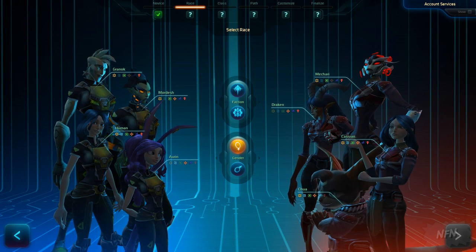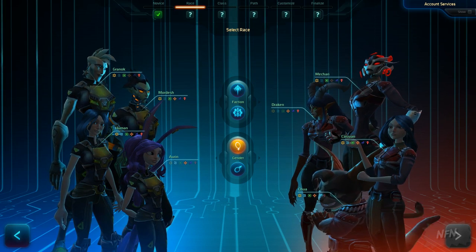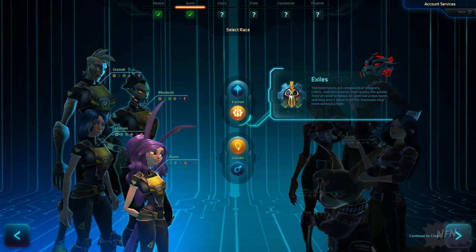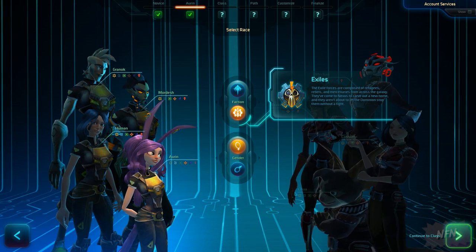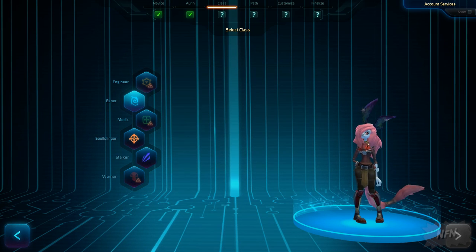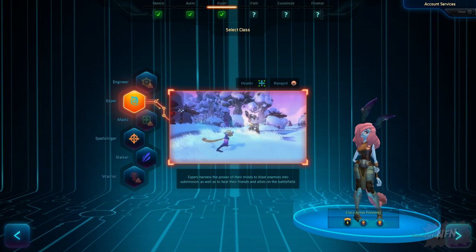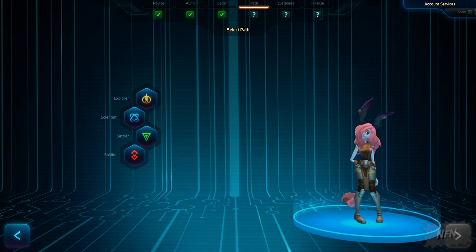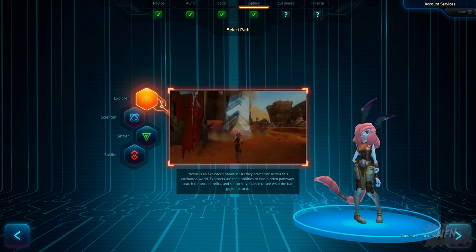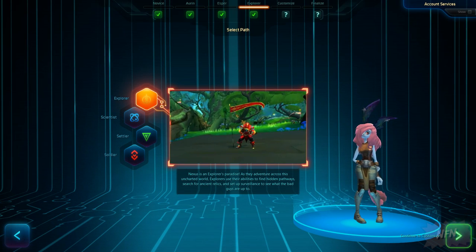Character creation has received a facelift as well. Now you can see all the races at a quick glance along with which classes they can play. Click on the faction icon to switch factions and also receive a brief lore tidbit about that faction. Choosing your class now displays a short video showing that class's animation and play style so you can get a feel for it before you jump into the game. Video previews work so well for classes, they've been added to the paths too. Click on a path to see a quick sample of its gameplay and what you can look forward to doing in-game if you choose that path.